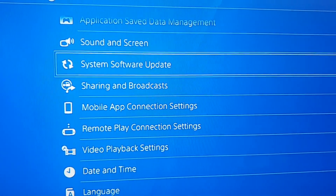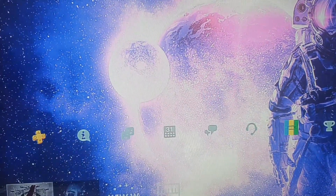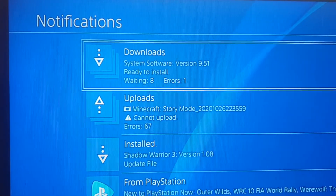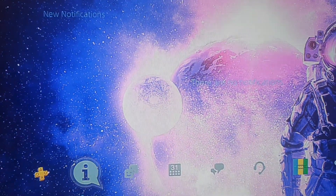In this video I'm going to show you how you can update your PS4. Currently I have the update sitting in my notifications — you can see it at the top there — version 9.51. But there's another way to find it, because people always say to me 'it doesn't pop up for me.'